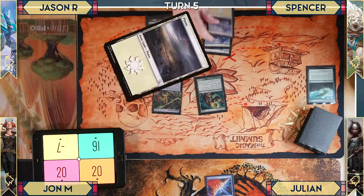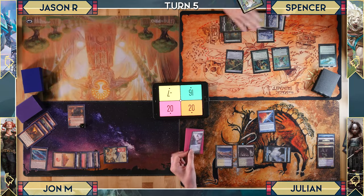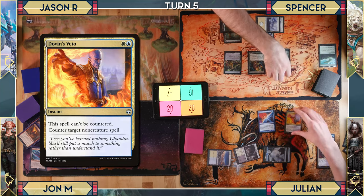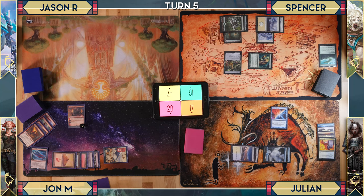Spencer draws and plays Bajani, triggering Counterbalance. Julian reveals a Polluted Delta — wrong cost — and then uses a Force Spike or open mana to counter it anyway. Spencer still attacks for three. The game is fairly even, though everyone knows Julian's Time Warp is coming.